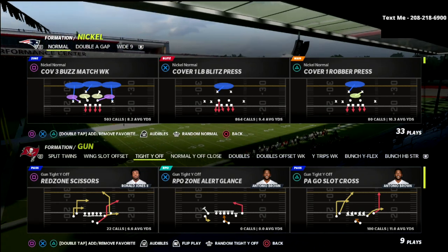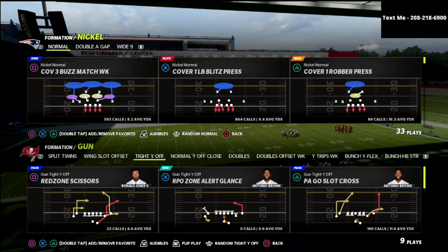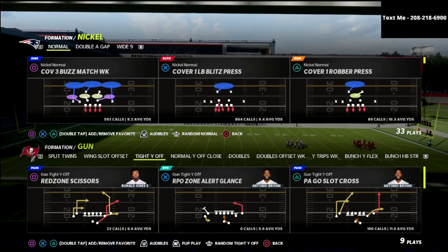In this video, I'm going to show you how to slow down the Gun Tight Y Off, the new meta offense that everybody's using in Madden 22, and we're going to talk about how to do this out of a match defense.